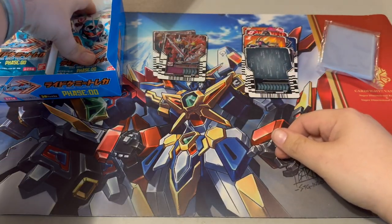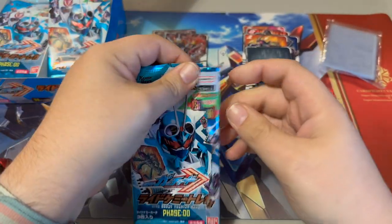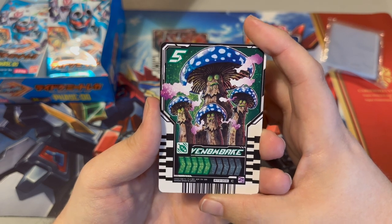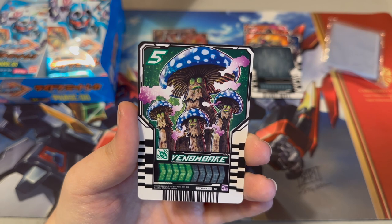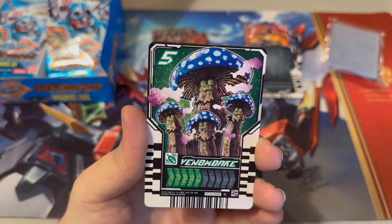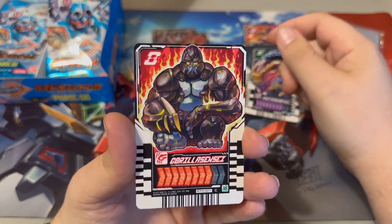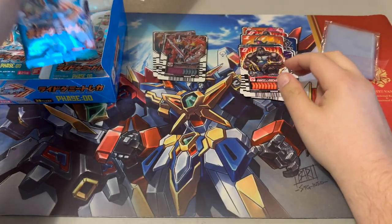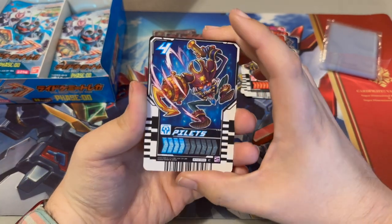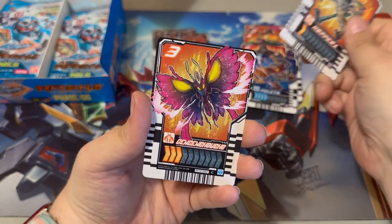We have 15 legend rider cards to try to find, and I believe you get a full set in a Phase Zero box. Here is Venom Dake — it might be supposed to be 'Drake,' we'll see. Then Gut Shovel again and Gorilla Sensei again, so we're already getting duplicates. Another pack gives us Pilettes, Hopper One, and Gengen Chocho.